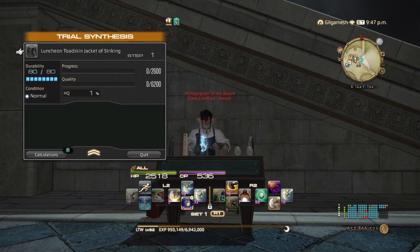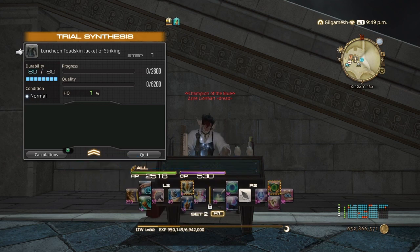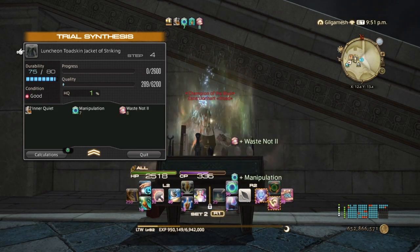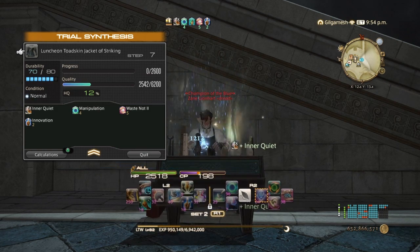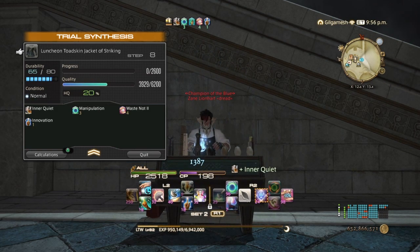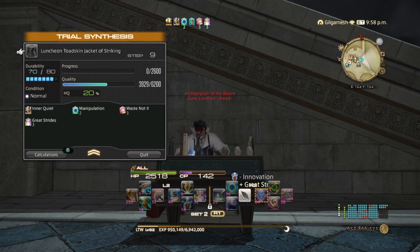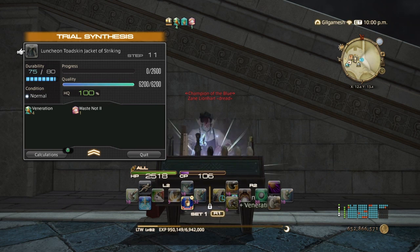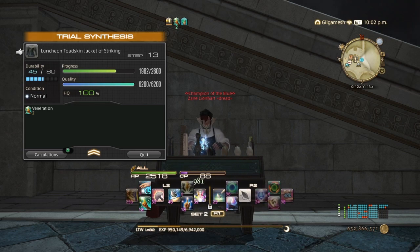The rotation is pretty much the same as the last one. I'm going to be making all the materials again. So: Reflect, Manipulation, Waste Not II, Innovation, then three Preparatory Touches, and then we're going to do Great Strides, Byregot's Blessing, Veneration, Groundwork once, twice — and because we got Careful Synthesis mastery, we're now going up to 180 efficiency.